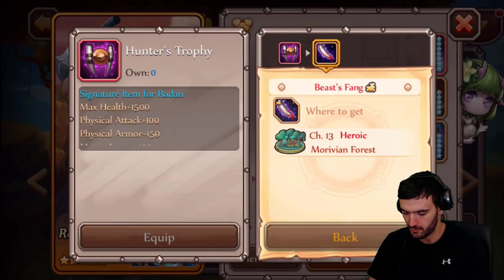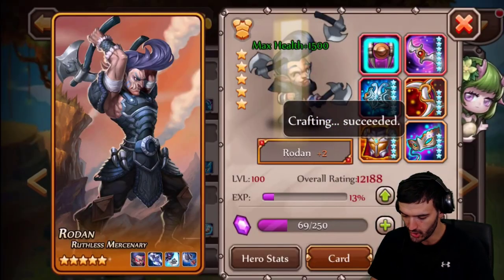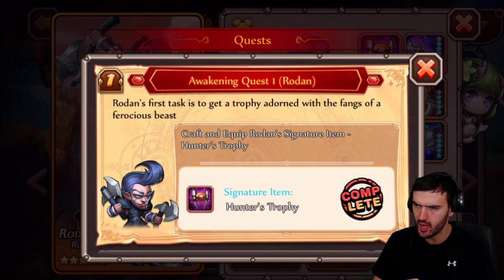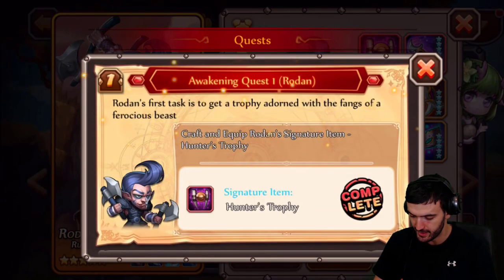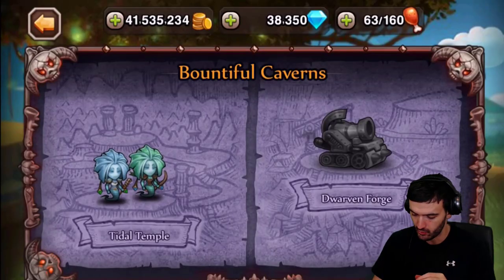Alright, so that completes Part number one. Let's go ahead and craft it. Bam, there we go. So Part number one is done. Let's go ahead and complete Part number two — Title Temple. Let's just head over there right now.